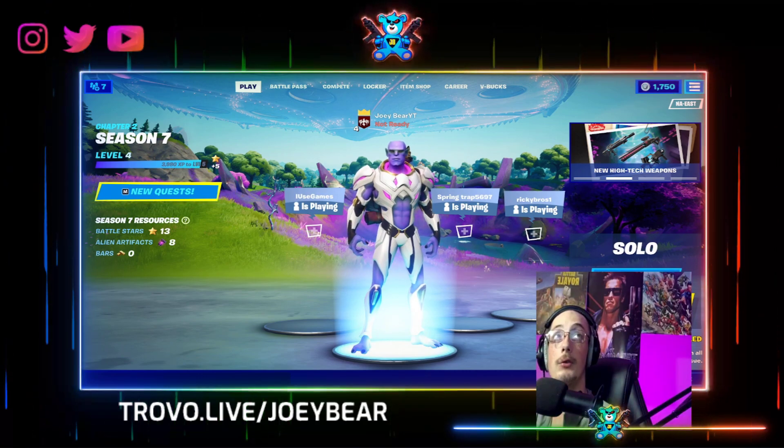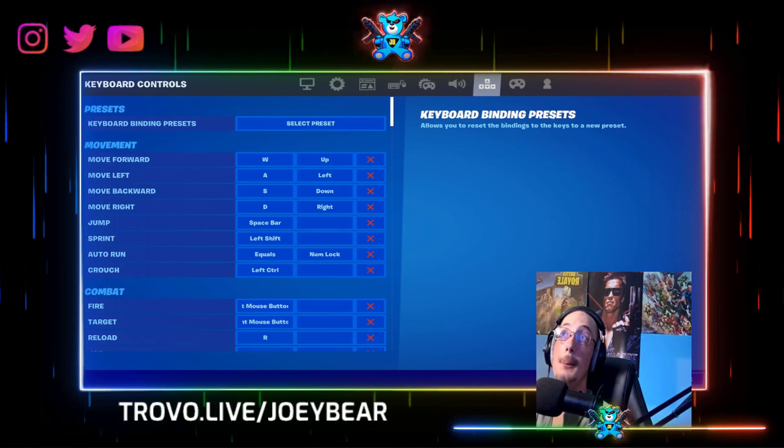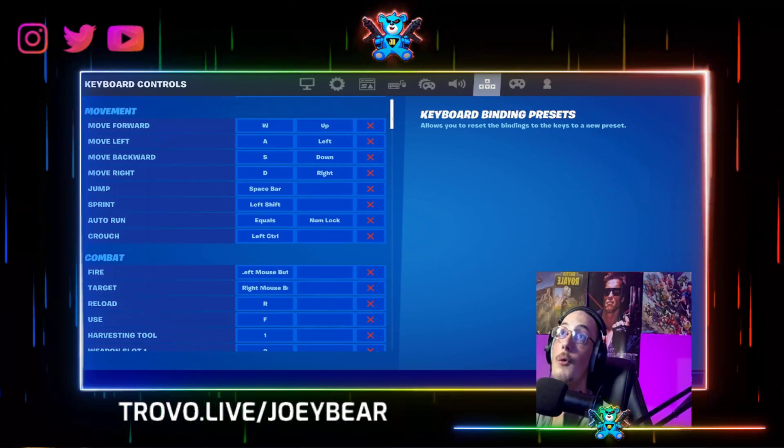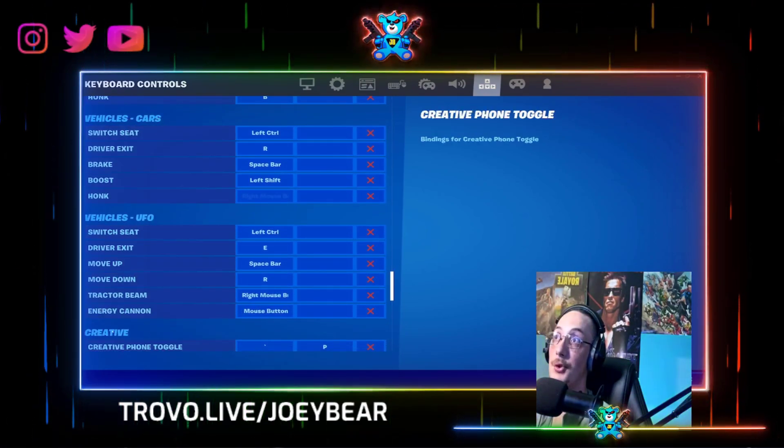Go to the three lines in the top right hand corner of the screen. Push settings, then go over to the controls tab. Under keyboard binding presets, go a little over halfway down. It should be right underneath vehicle cars and right on top of creative.